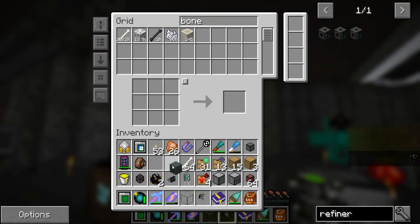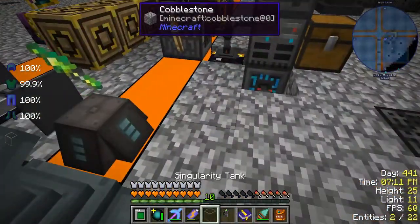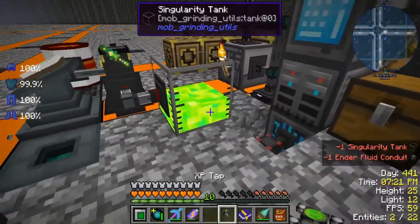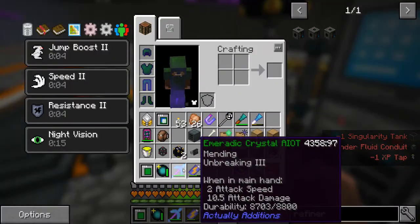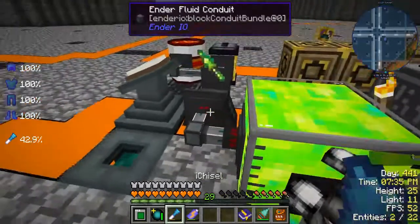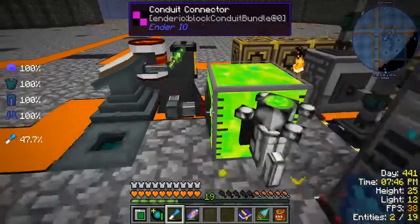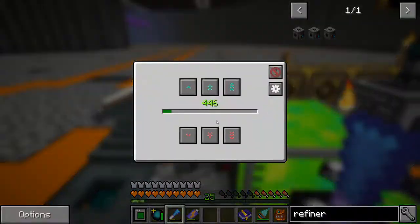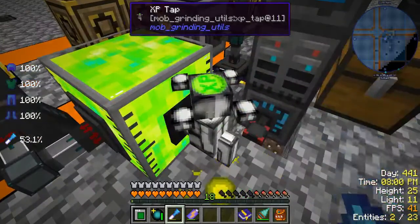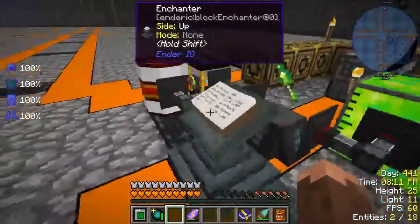Let's deal with this first. Last episode we enchanted a lot of our tools with Mending/Repairing. We want to pull out on this conduit so it'll make it full — beautiful. Then we just do this — mending is working! Beautiful, it's repairing. It has to be in our hand. It's repairing our tools. We figured out how to repair our stuff easily by slapping Mending on it.